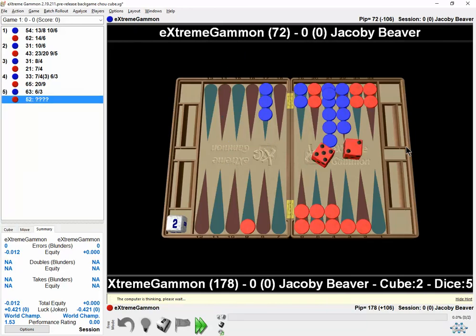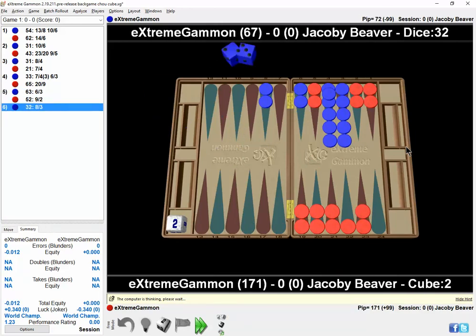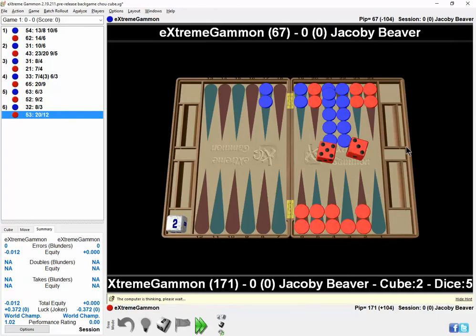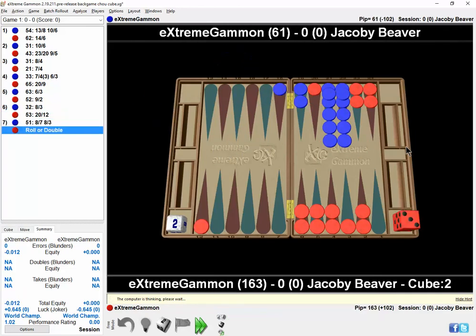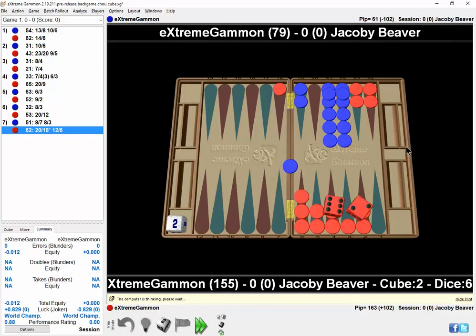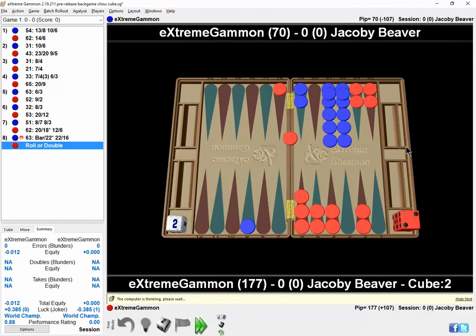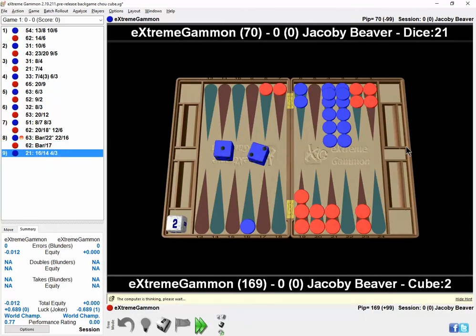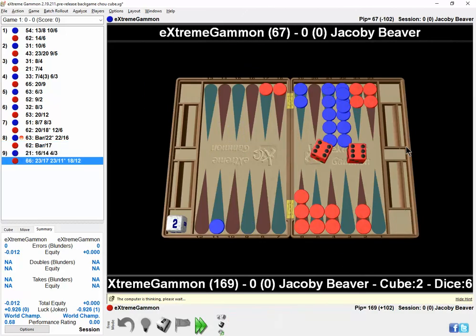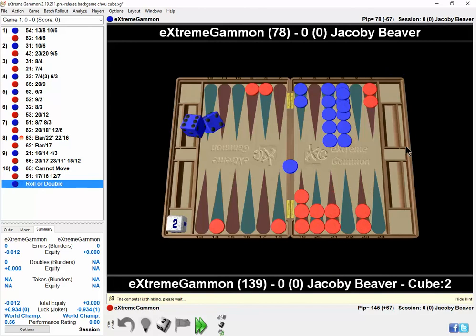Along the way I want to see what the equities are and take a look at what the chances are of red winning. I like red's chances now — red's got his timing, he's going to get plenty of shots. Is it too soon to hit if you roll a six? I wouldn't have hit there with a six and broken the ace point necessarily. Certainly I would have hit with a two. That's another thing I've learned from playing Extreme Gammon and playing Pasco Gammon in deep back games. I think we may see a recube soon.